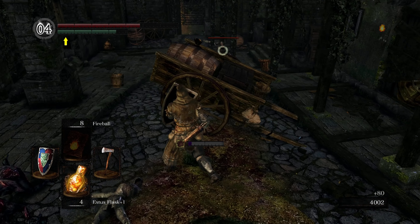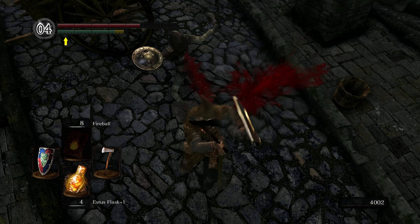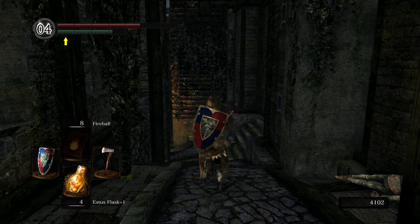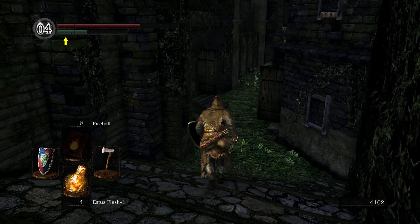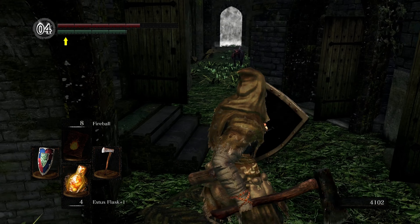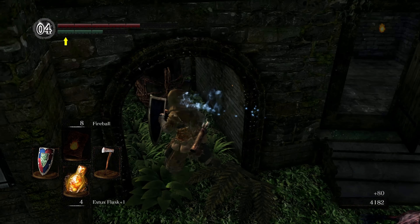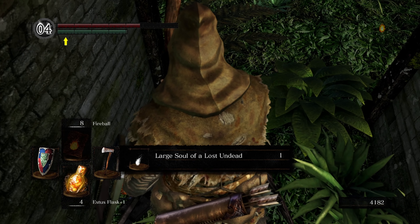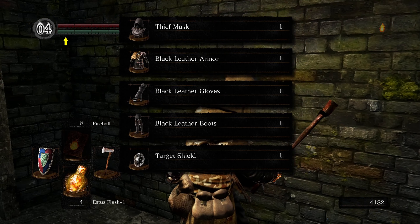Another dog might follow you, so just take him out if he does. Last guy I can just backstab. Now that we've finally taken care of all of them, run down this way — there might be a couple more enemies up ahead. Once you've taken care of all the dogs and everything, attack this barrel, pick up this item here. And then one of these houses has another set of stuff you can pick up.